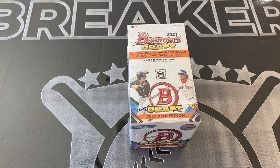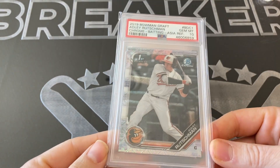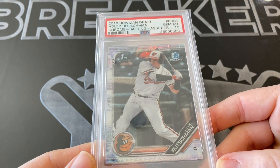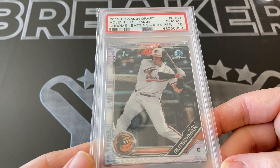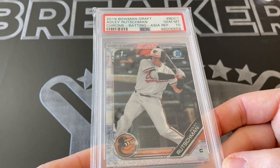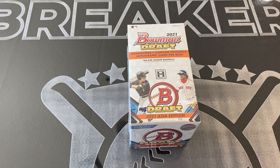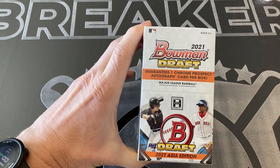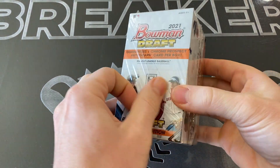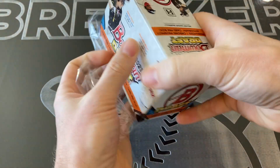This is the only place in Bowman Draft you can get mojos. For those of you looking at pop reports, I picked up one of the 2019 Bowman Draft - the Adley Rutschman. It's basically the mojo refractor, they call it the asia refractor, but it looks like a mojo. This is a low pop - I think pop 63 in total have been graded of the mojo or asia refractor of that card. Compare that to Julio Rodriguez - there's over 2,400 of his mega box mojos graded through PSA. So I think this is kind of an under-the-radar Bowman product. Let's see what we can get in our box of 2021 Bowman Draft Asia - four packs.